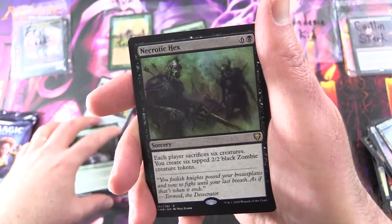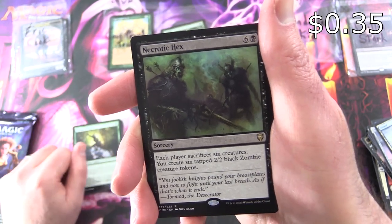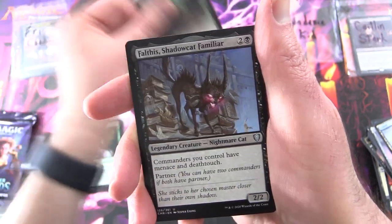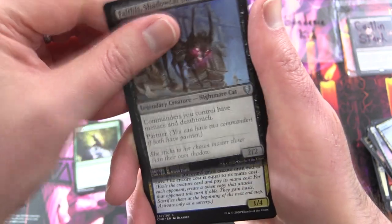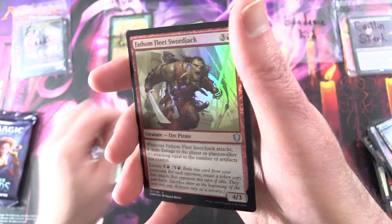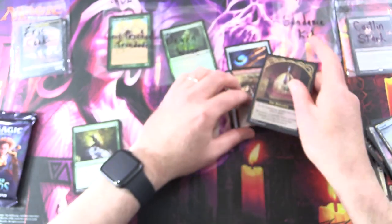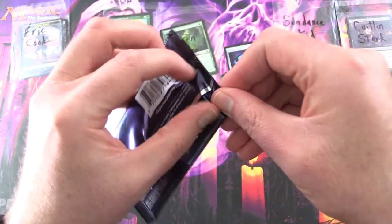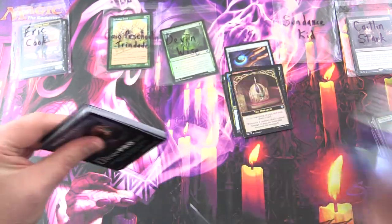And the rare is Necrotic Hex, a sorcery for seven. Each player sacrifices six creatures, and you create six tapped 2/2 Black Zombie creature tokens. You also get Falthus Shadowcat Familiar, the Nightmare Cat, along with Romy of the Dead Tide, and a Foil Fathom Fleet Swordjack. With a Monarch Token — okay, you can be the Monarch today as well, Sundance Kid. Although you might have to fight for it with Caitlin there, but she has the Vampiric Tutor, so I'm not sure who would win in that fight.